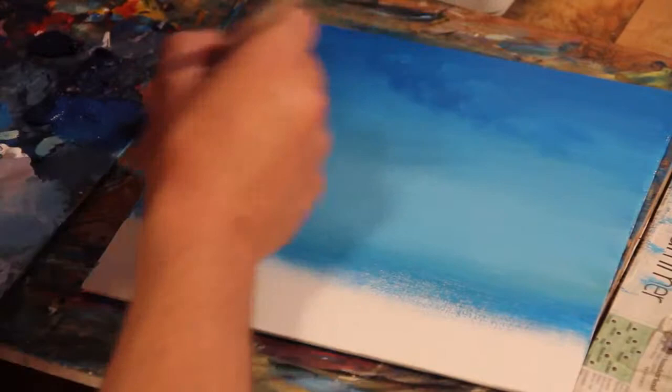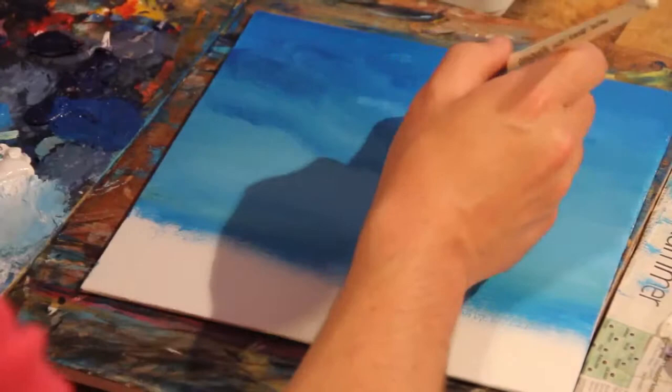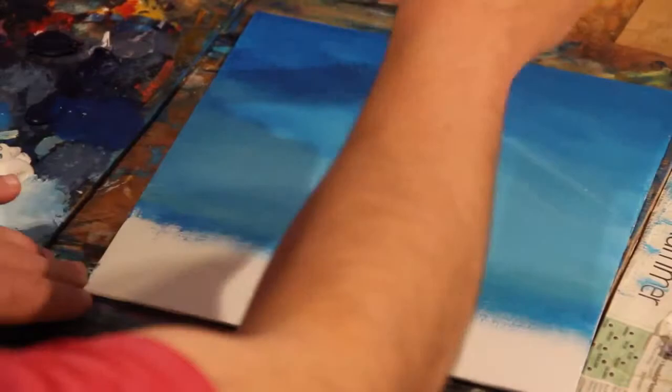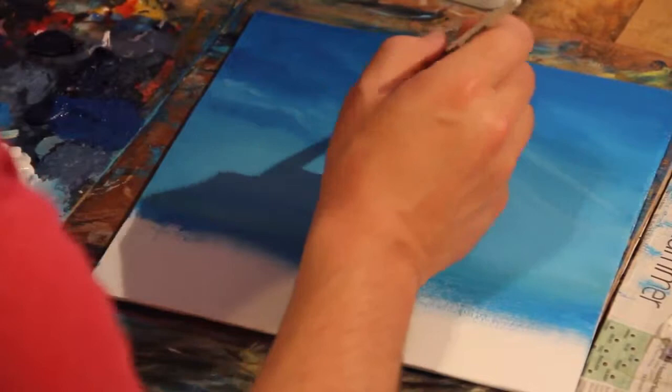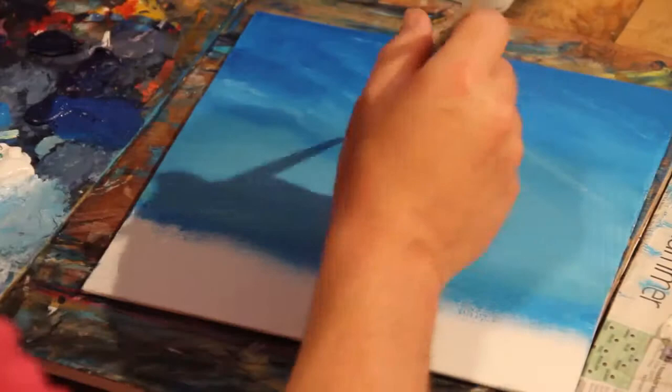I've done my background sky and I'm just gonna darken some areas to give the impression of clouds. I'm not doing anything too deliberate or too precise. I'm just dabbing my brush into my sky with a mix of either darker blue or lighter blue. There are strands of clouds disappearing into the distance on the right-hand side, so I'm putting those in and blending with a larger brush. The sky isn't the main focus of the piece, but I want to give it an impression of scale and distance.